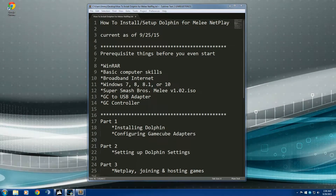Hey, what's up guys, it's Goo here, just making a simple tutorial on how to set up netplay for people that can't seem to install it by themselves. Part one is going to be installing Dolphin and configuring it. Part two is setting up your Wii U adapter for netplay. And part three is a quick start guide on how to connect and host with other people in Smash Ladder.